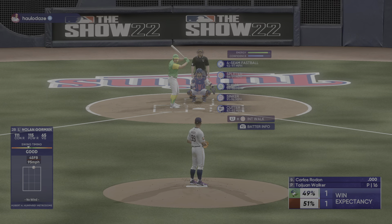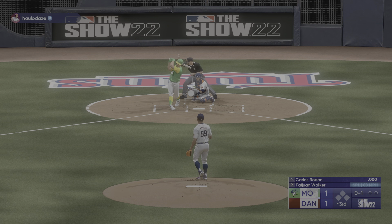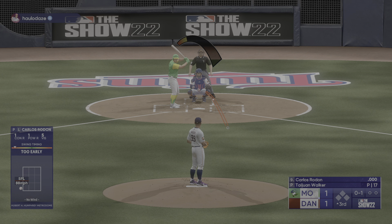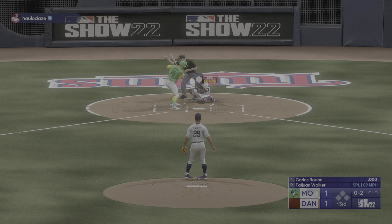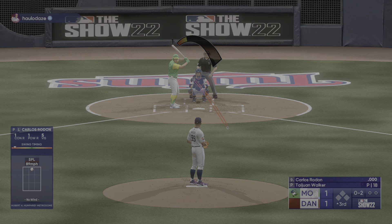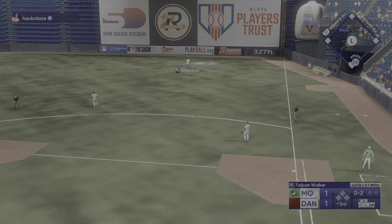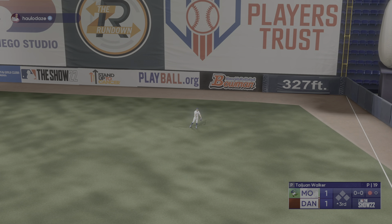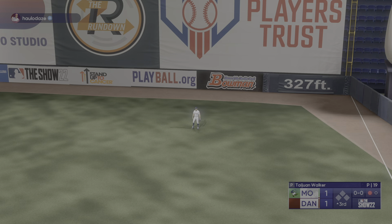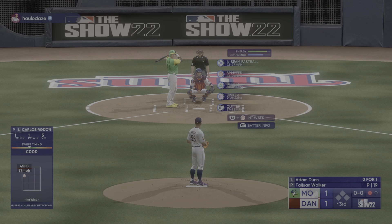Next to hit will be the pitcher Carlos Rodon. He swings and misses — 0-1. Always exciting to see a leadoff home run; an inning kind of gets the offense fired up and you start to expect a big inning. Next offering in for a strike. In the air right side — stand glides back and makes the grab, one away. Maybe caught that one off the end of the bat, couldn't quite barrel it up enough to really drive it. So digging in — Adam Dunn, not your prototypical leadoff guy, gets on base but also has some power.